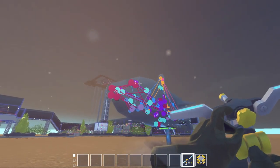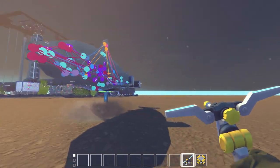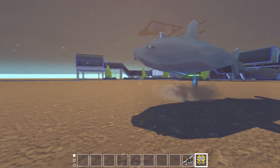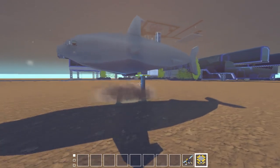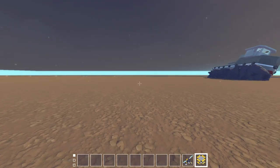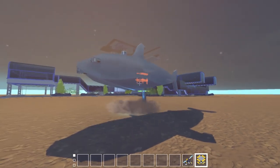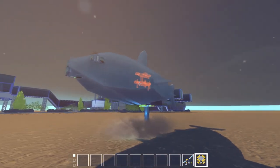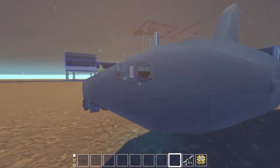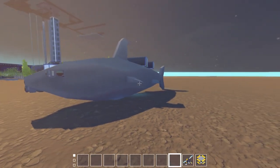It actually lifts itself up and there's a button you can click on the back. It drives around the map, and as it flies around it will detect objects and move around them or turn itself around. So if it gets to the end of the map and hits the invisible wall, the shark will turn itself around and come back or shift in another direction. That's cool, I like that a lot.